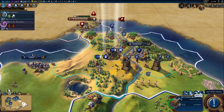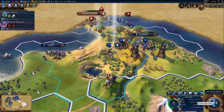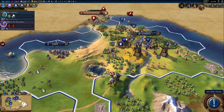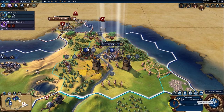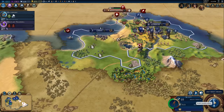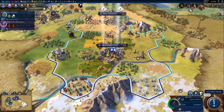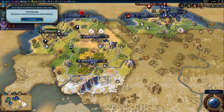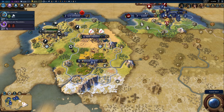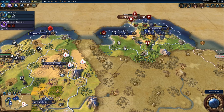I've got an escort mission going with my melee and civilian units. I'm getting a little lazy, putting everybody on rest. The plan would maybe have been to destroy Manchester, but Stonehenge has been constructed by an unmet player.